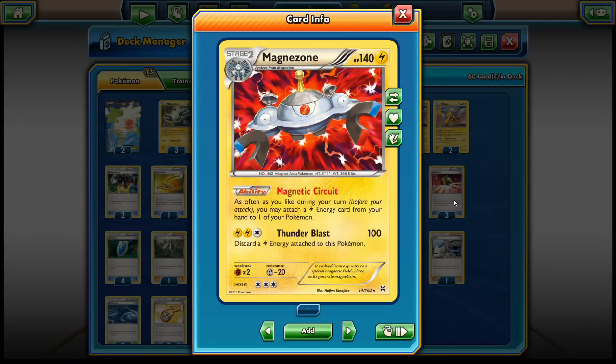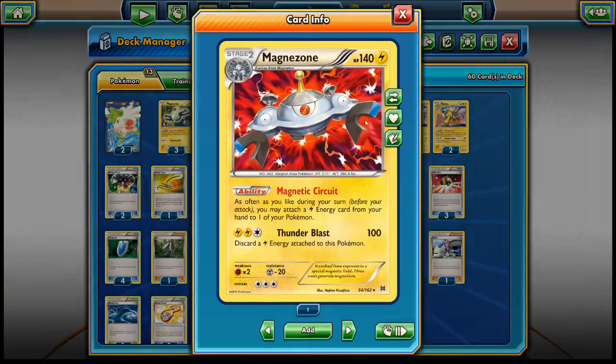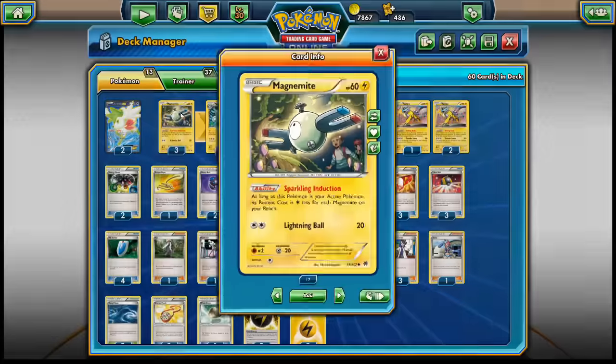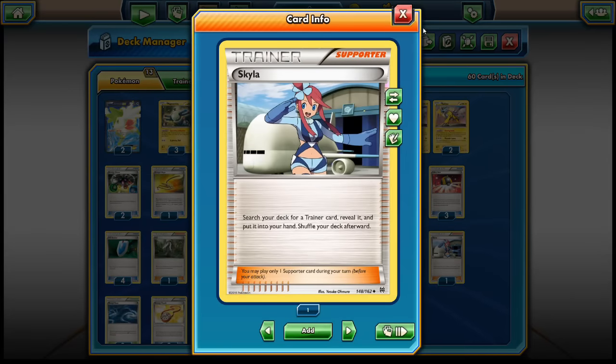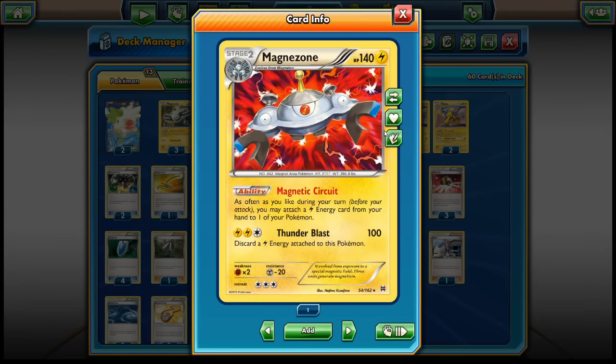Unfortunately, there's no Archie's card to put Magnazone directly onto the bench, so we have to evolve from Magnemite into Magneton and then into Magnazone — or go with Rare Candy, which is preferred. I run 3 Rare Candies to evolve straight from Magnemite into Magnazone, and Skyla to search for those Rare Candies. Magnazone has the Magnetic Circuit ability: as often as we like during our turn, we may attach a Lightning Energy card from our hand to one of our Pokemon — basically the equivalent of Blastoise's ability.